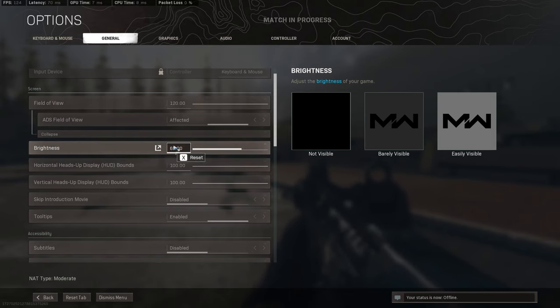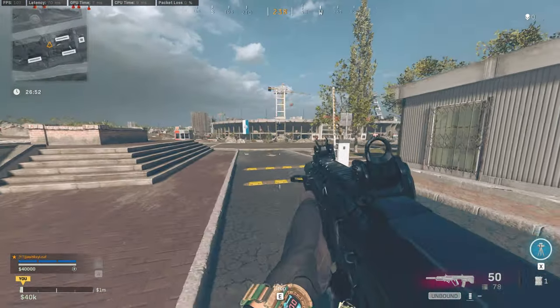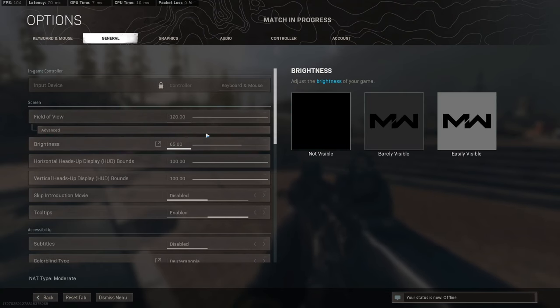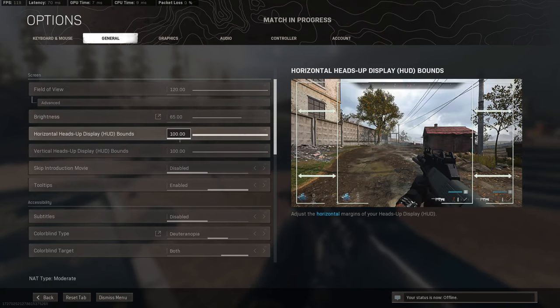For brightness, I have it at 65. Super important — I don't know why they say this is barely visible. If this is barely visible, you're not going to see any rose skins. So make sure you make that a little bit brighter. Yeah, it's going to look a little more washed out, but screw it. They're not going to nerf that rose skin anytime soon because people pay money for it, so it is what it is.